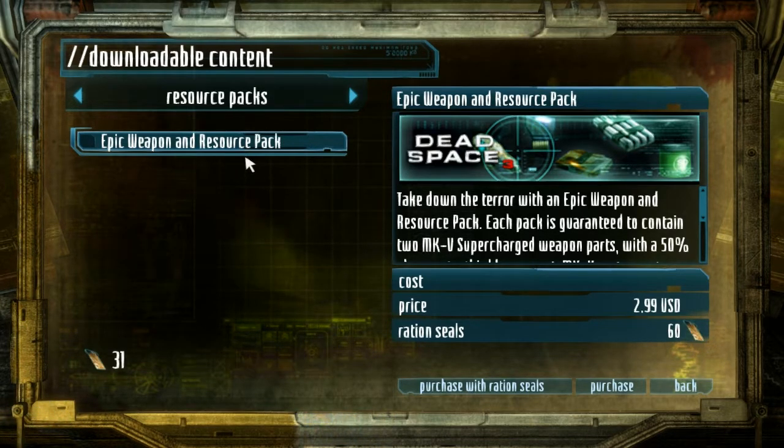On this playthrough it's not here at all. I don't know what the hell is up with that. If anybody knows why they randomly disappear, I'd like to know, because it's kind of bullshit. Technically you're better off purchasing the one for 30 ration seals, because you get half of what you get in the 60 ration seal one, except you get one part and one 50% chance for another item. In theory, you could buy two of those for 60 ration seals and technically get four parts, whereas if you buy the one for 60, you only get two guaranteed parts and possibly another one. So it's actually better to buy two at 30 instead of one at 60.